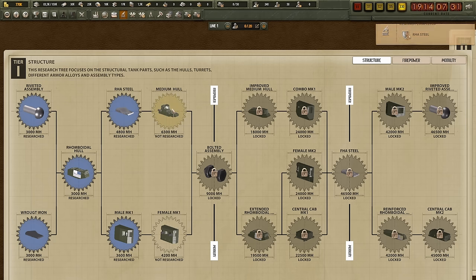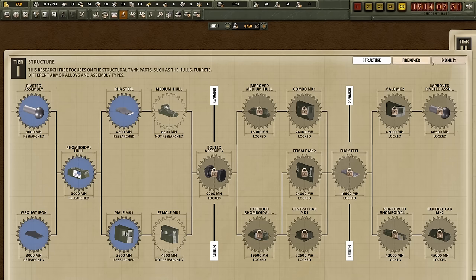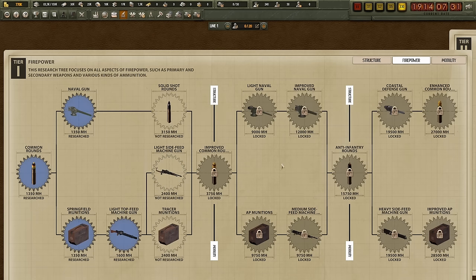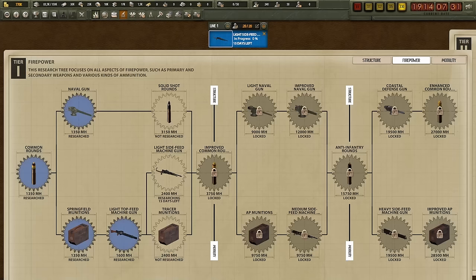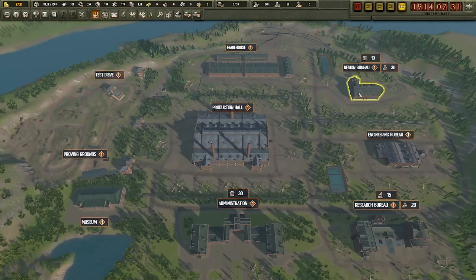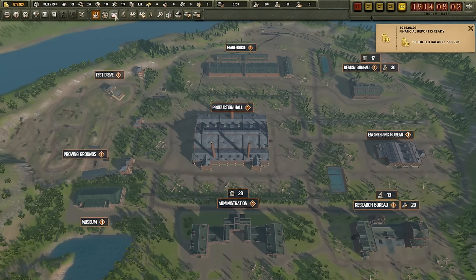I wouldn't directly recommend going for the medium hull right away. The medium hull does give you additional parts, but it's just the hull — and to make it work you'd also need better engines, better tracks, and maybe different firepower. What can upgrade my tank right now is the light side-fed machine gun, the Hotchkiss 1909. That's what I want to research. It's going to take 15 days, which coincides with the time left on the design. Unfortunately this means the tank as it is won't benefit from this new machine gun or from the RHA steel I've researched.